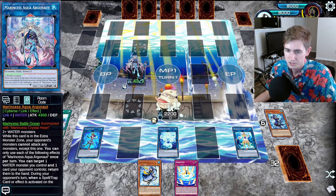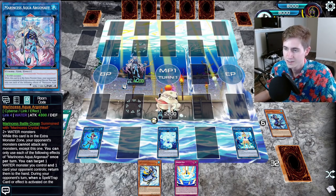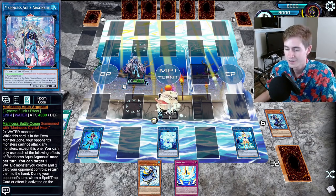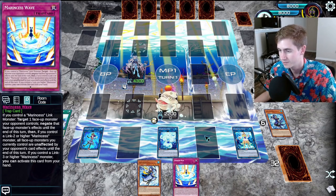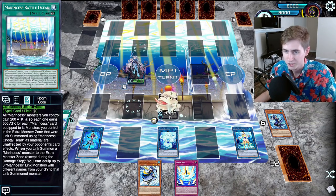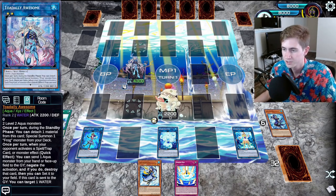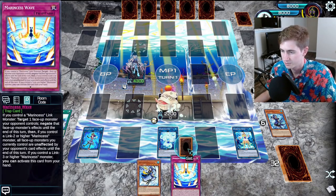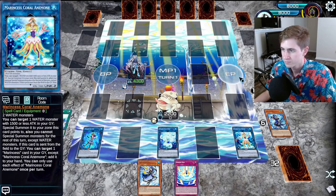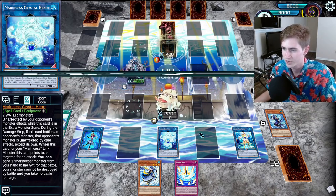Since it's in the extra monster zone, our opponent can't attack the Toad — they have to attack the Argonaut, and it has 4300 attack. So nothing is getting over this except Access Code. But even if they summon Access Code, we have the Wave to negate it. If they try to pop the Ocean, we have the Argonaut to negate something like a Cosmic, we have the Toad to negate like a Nightmare Phoenix, we have the Wave to negate any monster. And then we have the Blue Tang in hand which will just be full combo next turn.